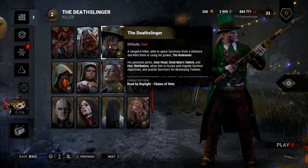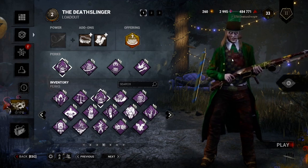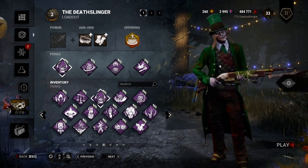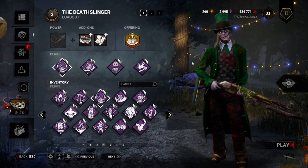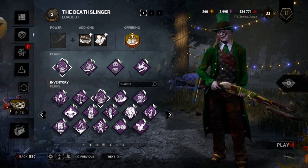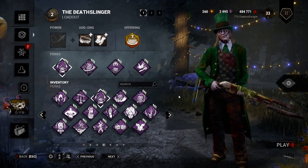For perks, you are generally going to want to bring one or two gen defense perks, so that way you can keep up — because survivors only have to complete five gens in order to escape. You want to slow that down as much as possible. Gen slowdown perks will generally help with that, like bringing something like Jolt or Deadlock, or even Overcharge. It'll help you out significantly.